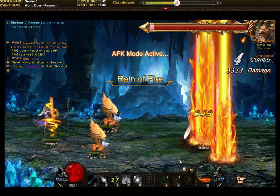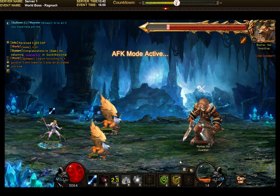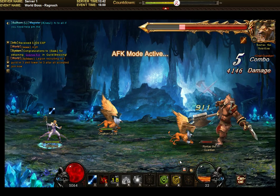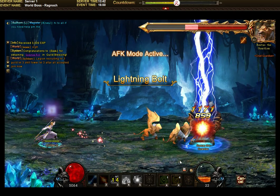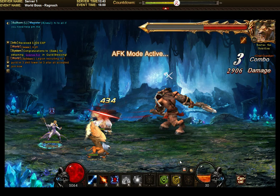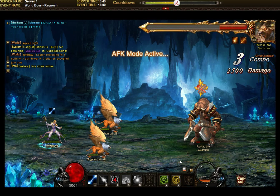So here, this boss guy again. It is absolutely no problem — I am not even worried about leaving it on autopilot. No danger whatsoever. He is going to go down. And now it is already getting to the last fight. I got 3800 experience for one fight, and that's a lot.